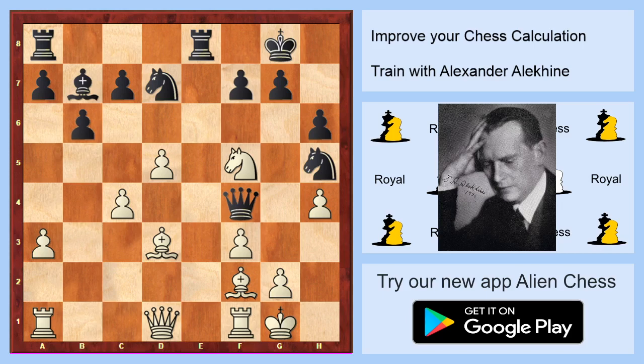It's white on move — what do you think white will play? You can see that the f4 queen is somewhat misplaced or lost. Your goal is to win this queen. The moves are g3 and bishop to d4. Stop this video for two seconds and you will see that this queen has no moves in this position. For this reason, black is lost.